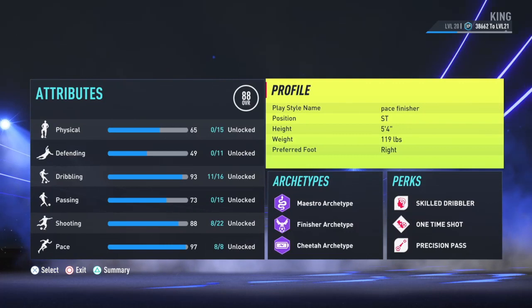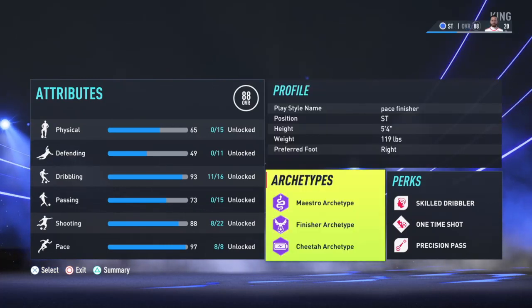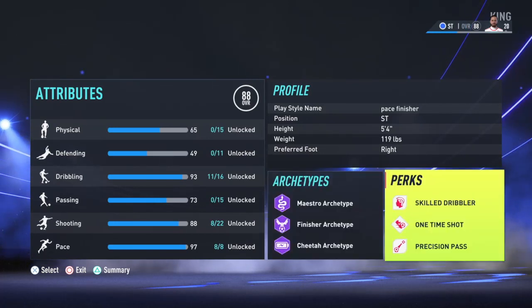HSC, 5 foot 4, right foot or left foot — whatever suits you. Maestro archetype, finisher archetype, cheater archetype. Skill dribbler, one-time shot, precision pass.